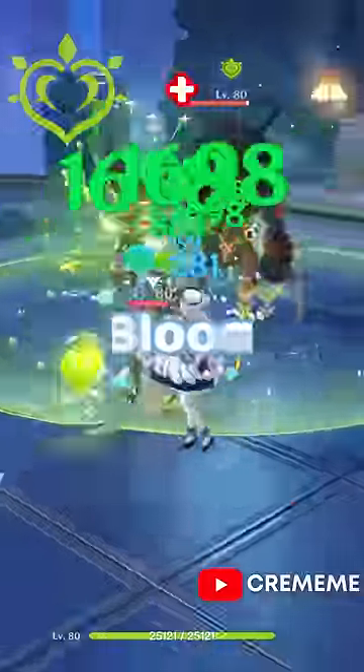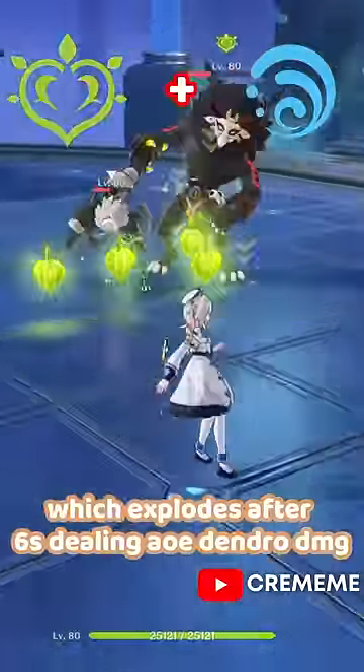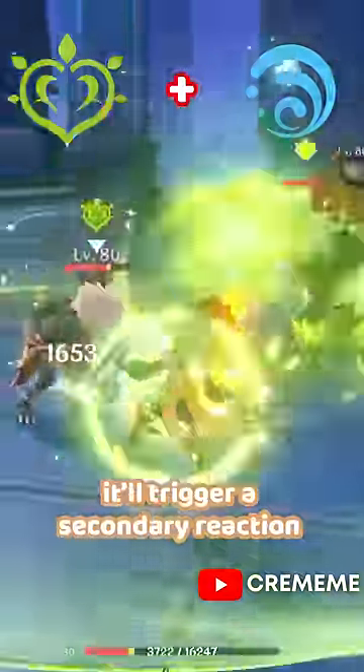Next is Bloom, which is Dendro plus Hydro. This will sprout Dendro seeds onto the ground which explode after six seconds, dealing AoE Dendro damage, and if you hit the seed with either Pyro or Electro, it will trigger a secondary reaction.